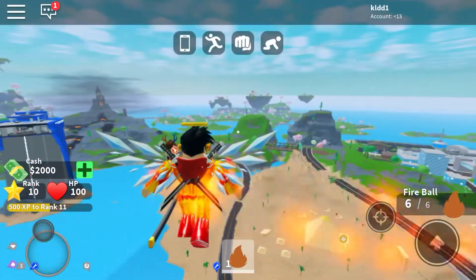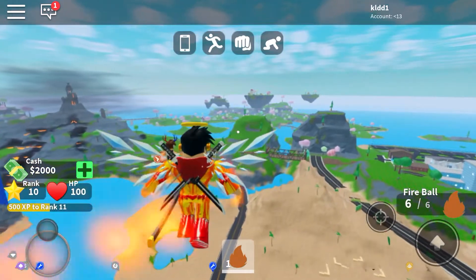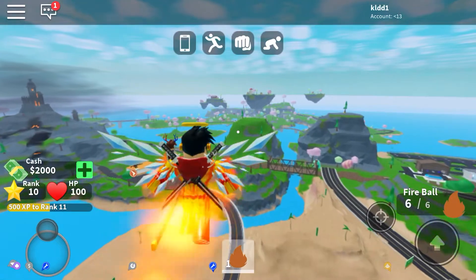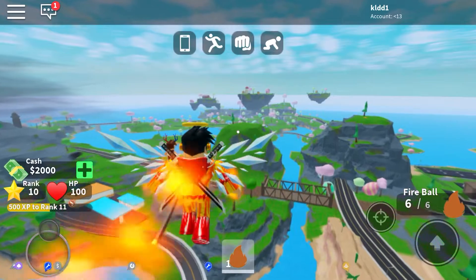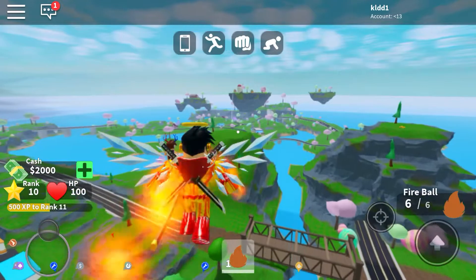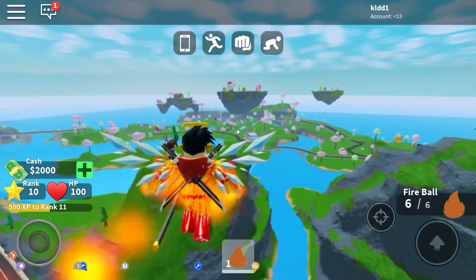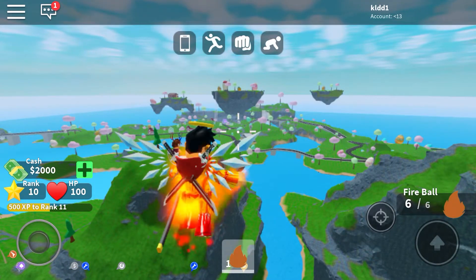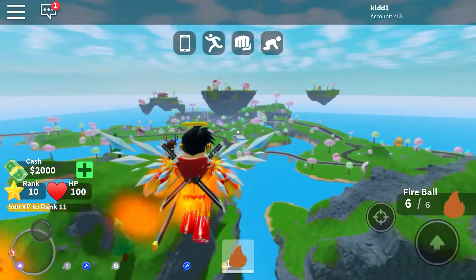I'm going to go over there where there's an Egg Island. There is an island that's based on eggs where you can get the Egg Launcher, which shoots egg grenades that you might need for the mission to get this egg. Since you're definitely going to need it in the mission, why not get it before?